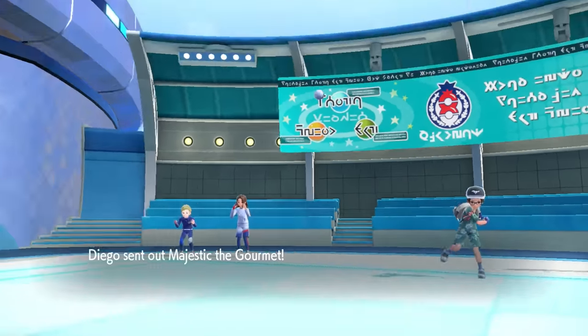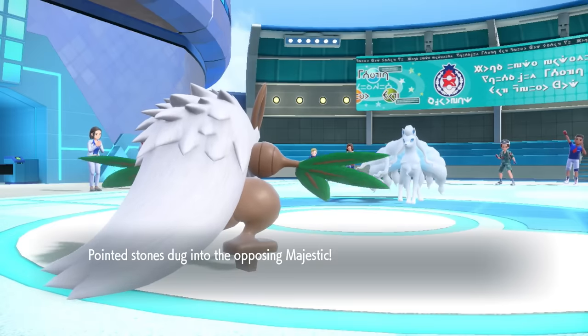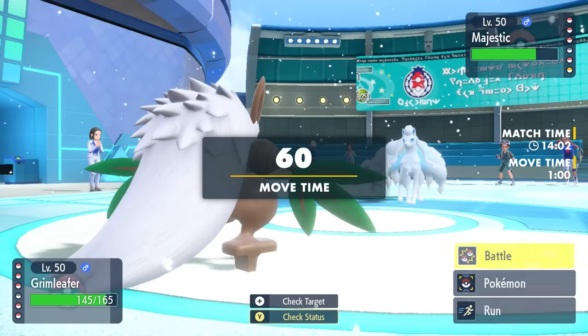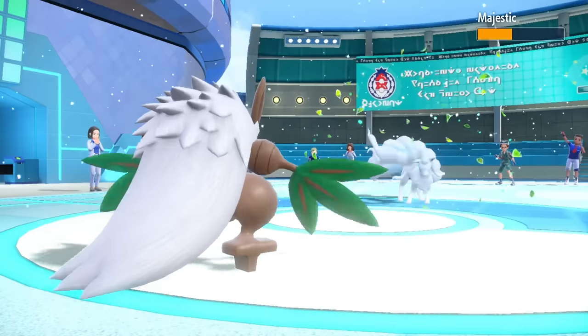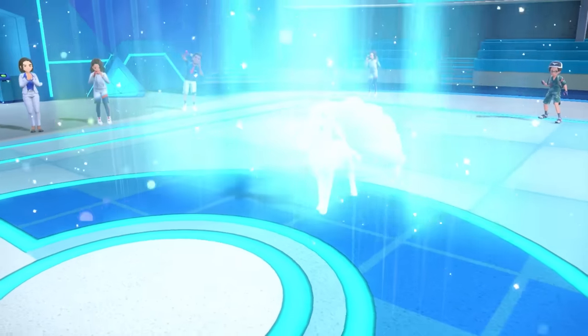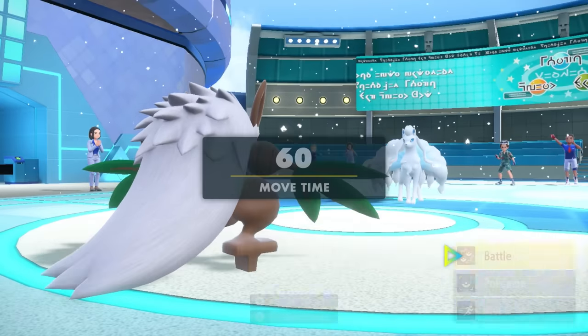Hitmontop is taken care of and we are chilling behind some Tailwind. We're faster than everything they've got, we have plus-one attack, and we're feeling strong. In comes Alolan Ninetales, and with that 50% defense boost from the snow, it has enough bulk to take one hit and actually sets up Aurora Veil. So this thing's going to be extra bulky, but I go for a second Leaf Blade.